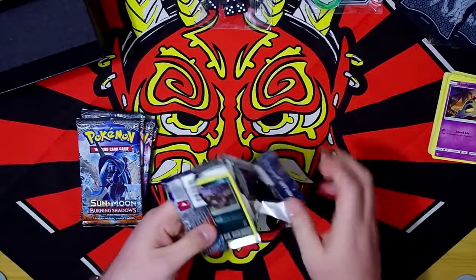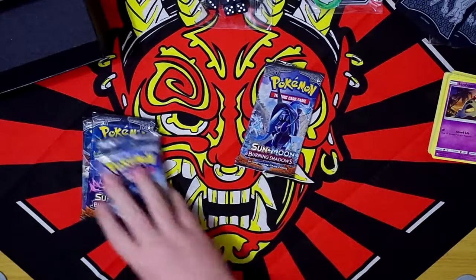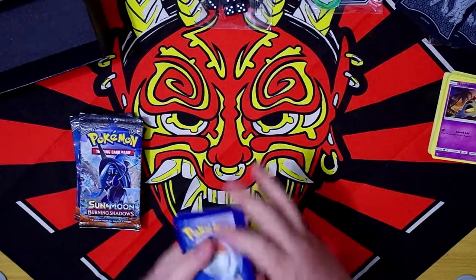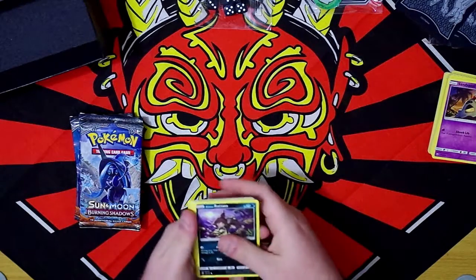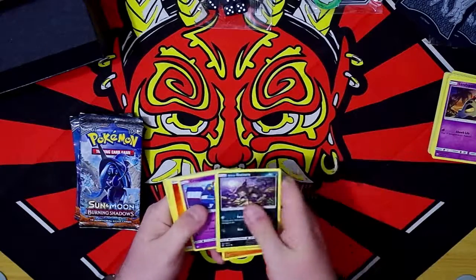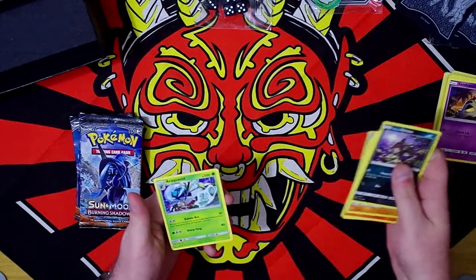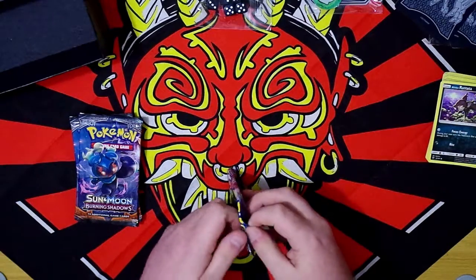I don't actually know what the rares in this set are. I'm going to assume based on the front of the packet that I should expect Tapu Lele, Marshadow probably — though I didn't know they were out in the card game yet, so that's news. Rattata, Mudbray, Magikarp, Passimian, Croagunk, Fire Arcanine, Lunatone, Xurkitree, Charmeleon, my first Holo Persian, and Heracross. No holos yet — not even any rares yet. So far nothing good.